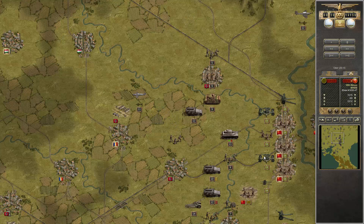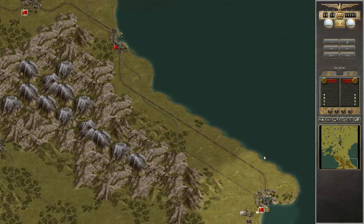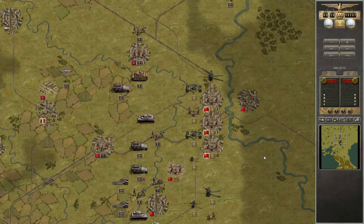Destroying 20 conscripts is hard work, even if the unit otherwise is scrappy. Wait until you have control over there.